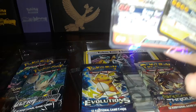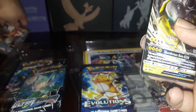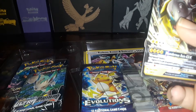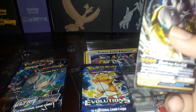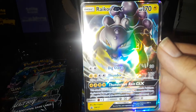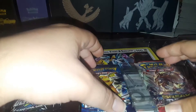The Entei is actually an alternate art — I'm trying to show that on camera — which is really cool. The Raikou is just a straight-up promo, nothing funny about it, and this thing is beautiful. I love the legendary dogs — or legendary beasts, I think is what they're actually called.